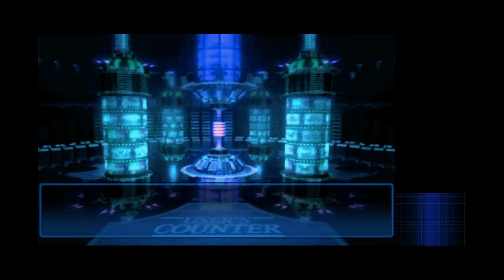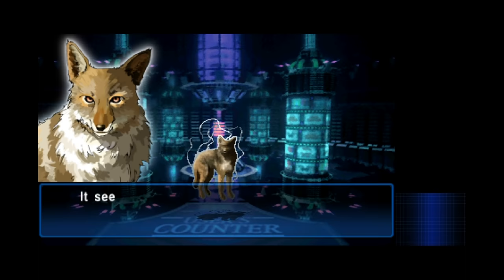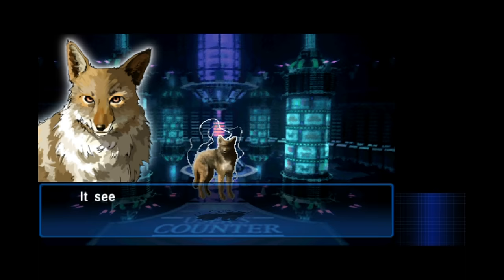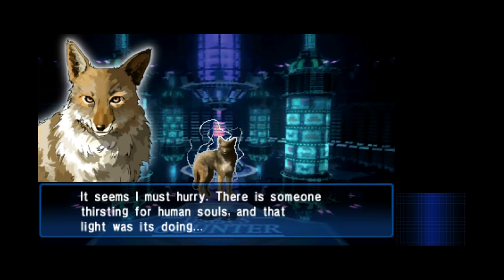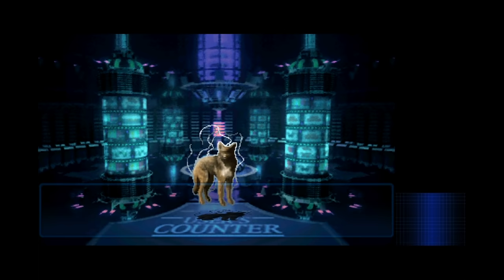On our way out, we meet another strange voice — this one's screaming about wanting souls. Some weird shit happens, we pass out and get stuck in the computer, and when we wake up we're face to face with a coyote. This is Kenap, and as it turns out, he's on our side. He warns that the city's in danger as an evil force is stealing souls, and proposes that we embark on a vision quest.